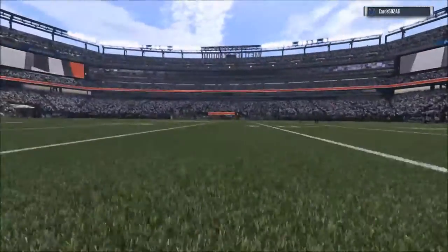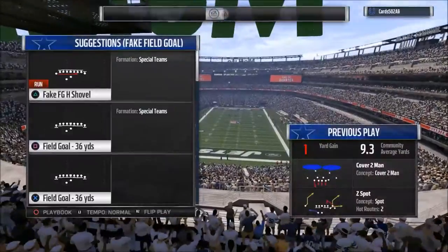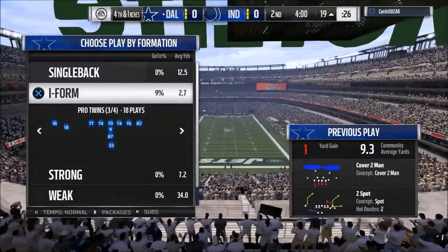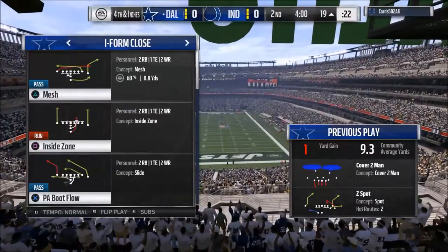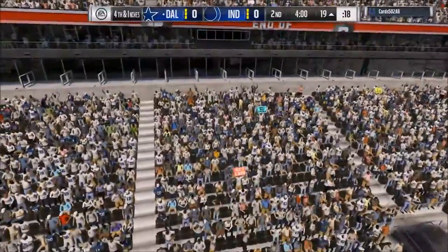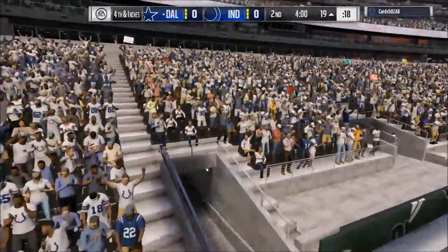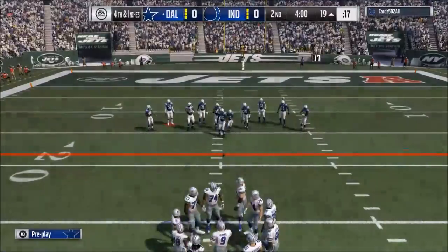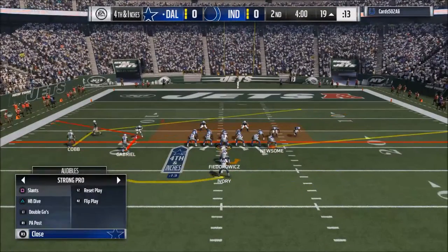When looking at a Draft Champions playbook, I personally think defensively you want a 4-3 playbook — that's just what works really well for me. But I realize not everybody wants to run nickel normal or 4-3 under. Some people like the 2-4-5, some like the 3-2-6 and so on. You want to find something that works for you, whatever that is.